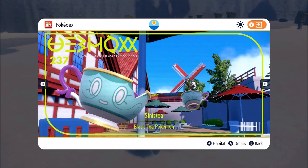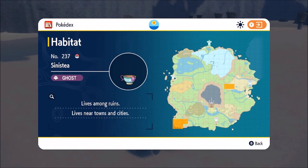What is up guys, Lord Respawn here, welcome to the video. In this video we're going to talk about where to catch Sinistea, the black tea Pokémon in Scarlet and Violet. As you can see here, this is Sinistea, and you are going to need it — if you have Violet, you're going to need Sinistea to evolve your Charcadet.